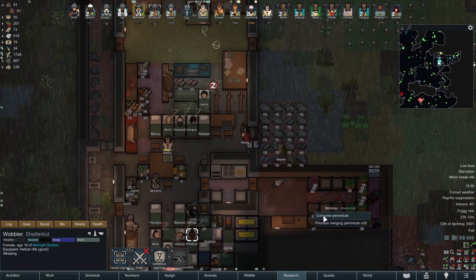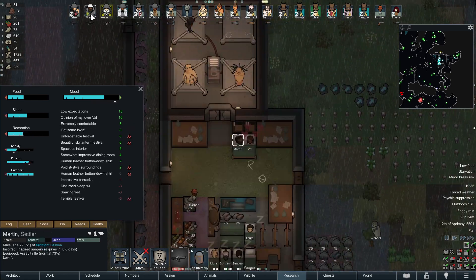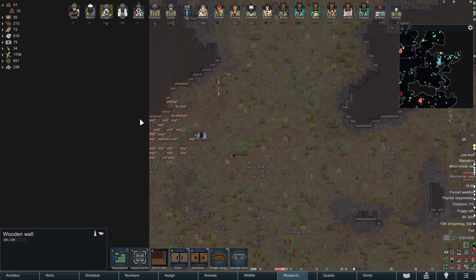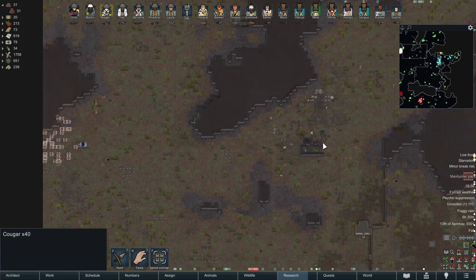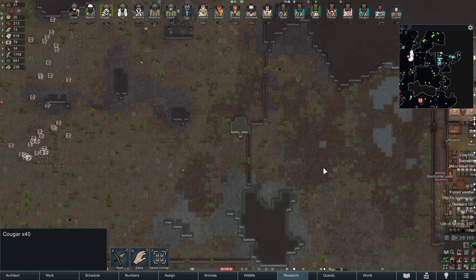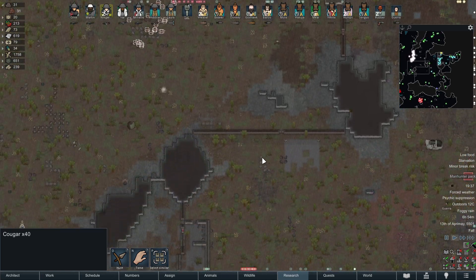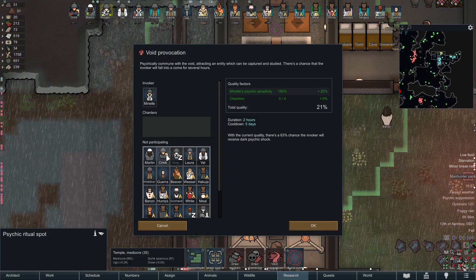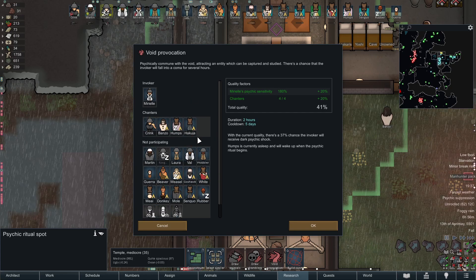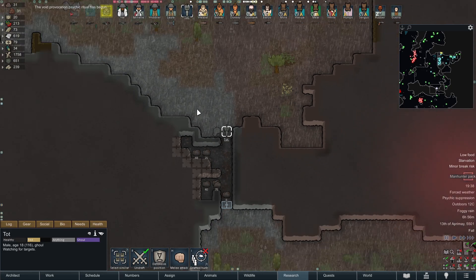It's starvation on Wobbler - that's a problem, unfortunately Martin is not fast enough. There we go, got the manhunter packs, nice. Now they should come up this direction - nope. Okay let's summon, avoid the provocation. We can use those people as well. How is it going on food?